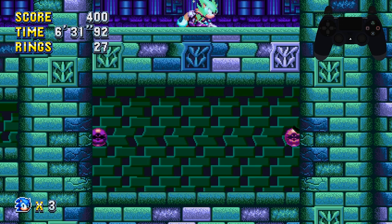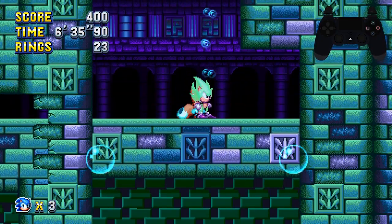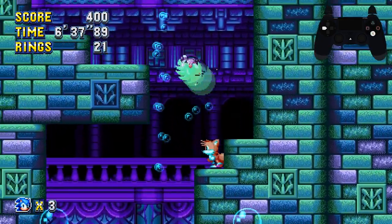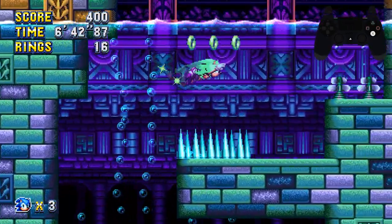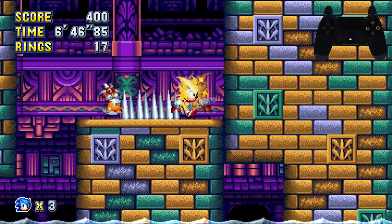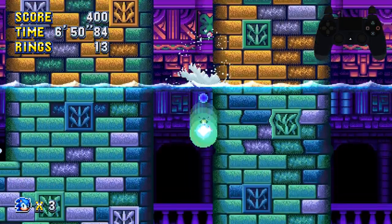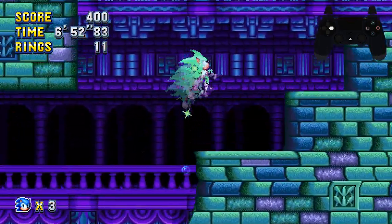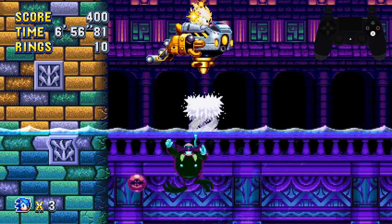Jump your way up here — you don't have to worry about racing up this section, just focus on not getting squished or hit. If you're not Super there is plenty of time, as you have to wait at the very top for this wall to separate anyway. Once the wall separates, hold right while on the bottom of the ramp and the momentum will take you right to the boss.